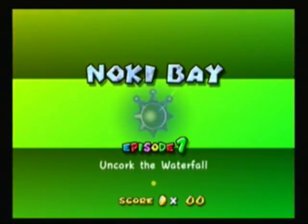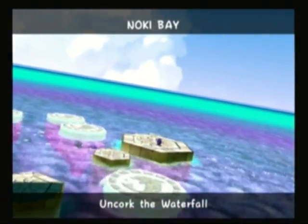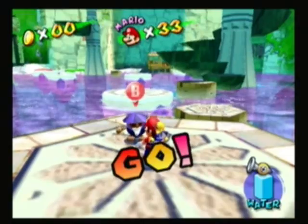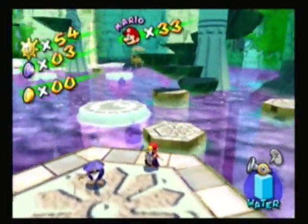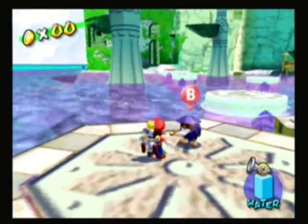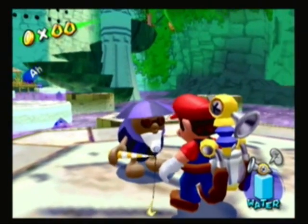We're in Noki Bay Episode 1: Uncork the Waterfall, and Monty Mole is back. You can see there's this poisonous water - it's purple, it's not poisonous but yeah it is poisonous, it's a purplish blue color. If you touch it you do take damage, so I'm not going to accidentally fall in it. Let's see what this old Noki has to say - I'll try to read in an old guy voice.